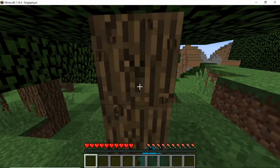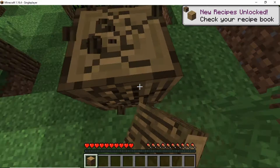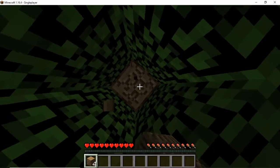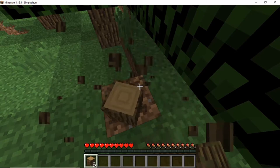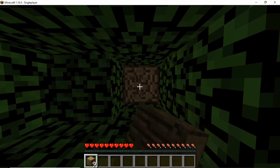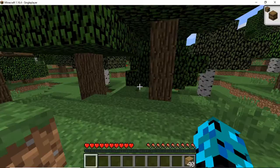First we've got to go punch a tree, because that's what you do. Let's get some wood. Today's goal should be to have full iron armor and maybe a little house built. Let's get all this wood, then we're heading down to the caves to get a ton of iron and coal. I want to do as much mining early on as possible.